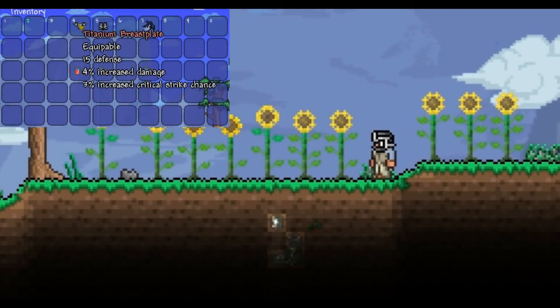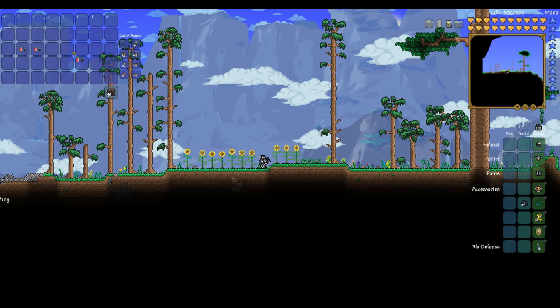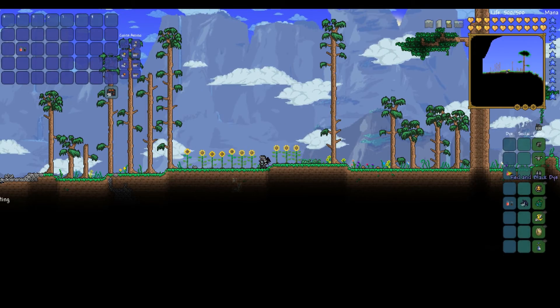Now simply equip all items as vanity if you prefer, and place three red and black dyes on the plate body, legs, and wings. The hood doesn't need any coloring because it's awesome.